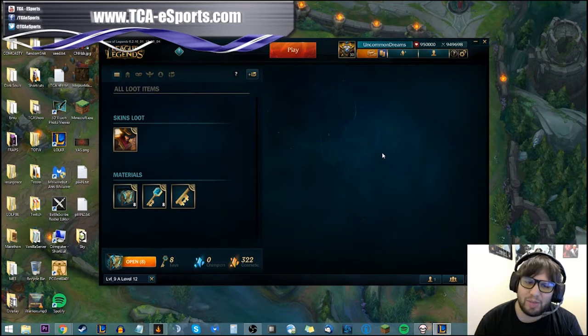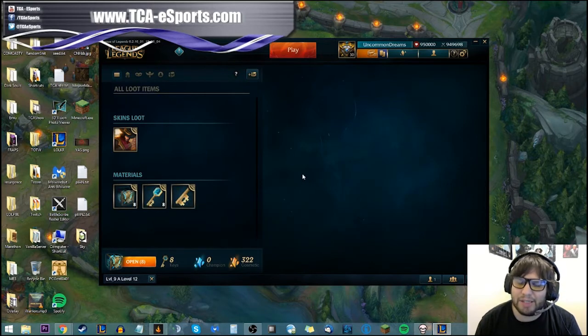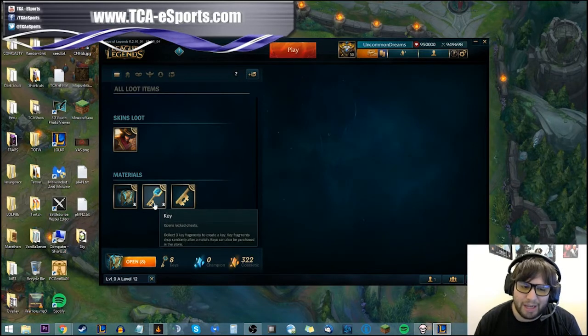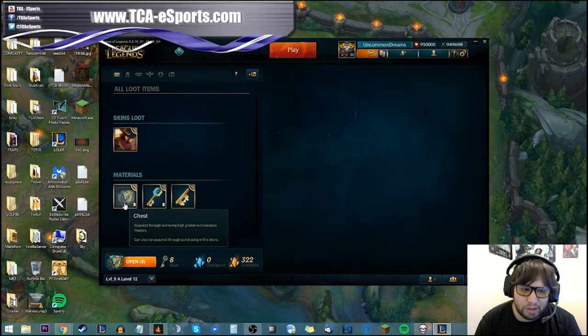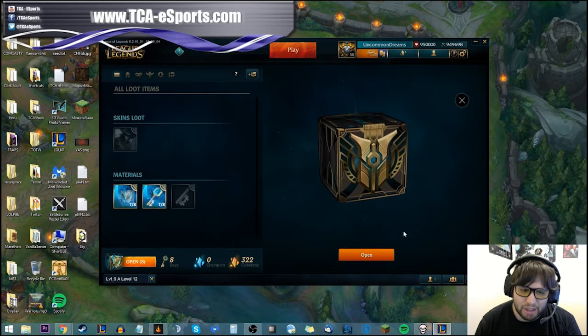You can also buy them in the store obviously. If you're just playing without spending real money you can get up to four chests a month. Key fragments can be combined to forge into keys — you need key fragments to make a key. Keys can also be purchased in the store for real money, as can chests. Here, I'll show you — click on the key and then the chest and you open it.